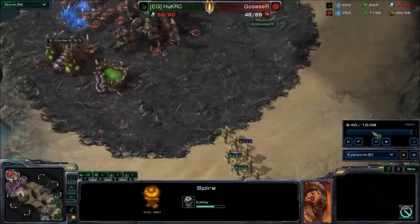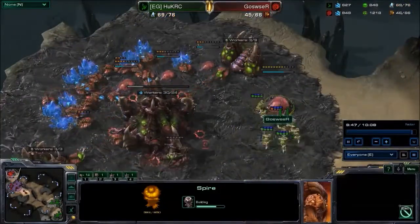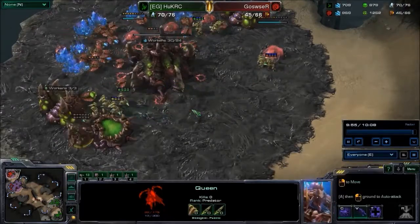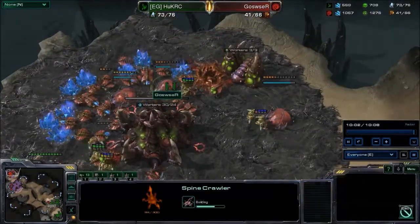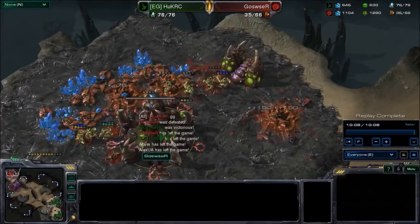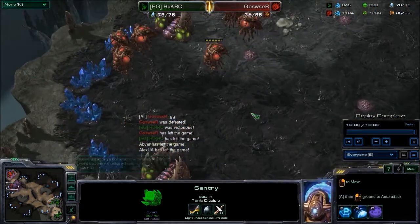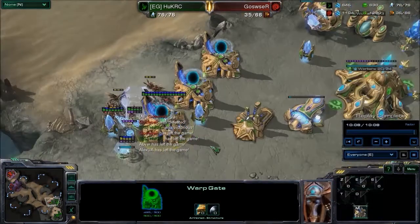Goswuzur is building a bunch of Spine Crawlers in the back plus a Spire. The Zealots see the Spire and make a beeline directly towards it — it's not even completed yet. This Queen is going to get chopped up, two more hits and the Queen is down. So is one of the Spine Crawlers, and the second Spine Crawler is almost finished as well. Goswuzur identifies he can't do much — down by 40 supply — so he GGs. Huck was able to hide his aggression while Goswuzur was still trying to tech up, only had two hatcheries with some Spine Crawlers, and by that time it was already too late. The game goes to Huck.